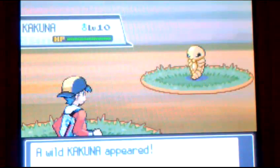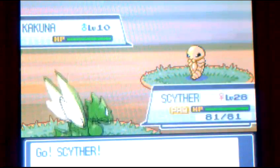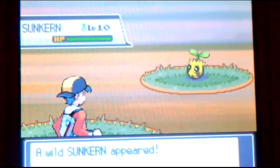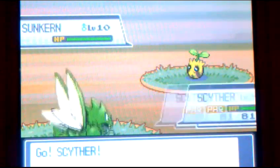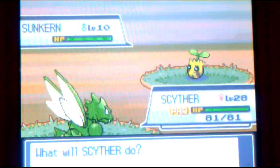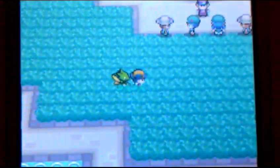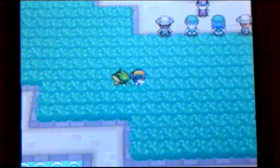Let's see it in battle. There's a normal Kakuna — shiny Scyther. One more battle. There's a normal Sunkern — shiny Scyther. And that's I think all I have to say. Super Mario 32 signing out — thank you for watching.